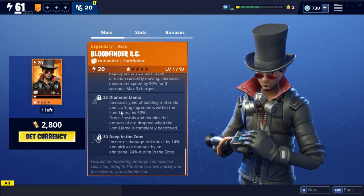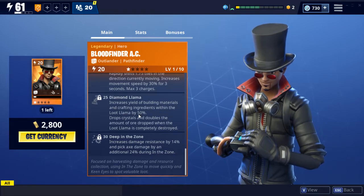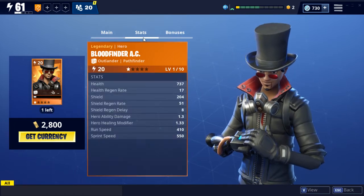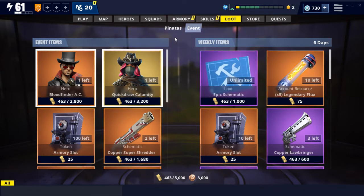We've got Diamond Llama, which increases the yield of building materials and crafting ingredients within the Loot Llama by 50%, drops crystals, and doubles the amount of ore dropped when the Loot Llama is completely destroyed. I think that's just the normal stuff for llamas. In the weekly items, it doesn't appear to have any new stuff. The weekly favorites are done and the Rat Weapons are in the Piñata stuff.